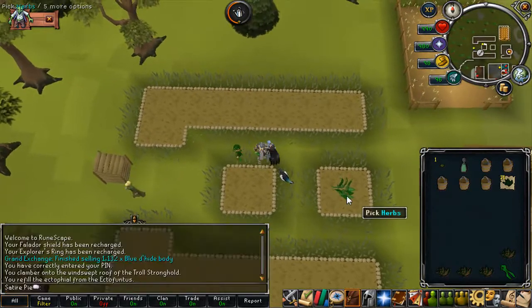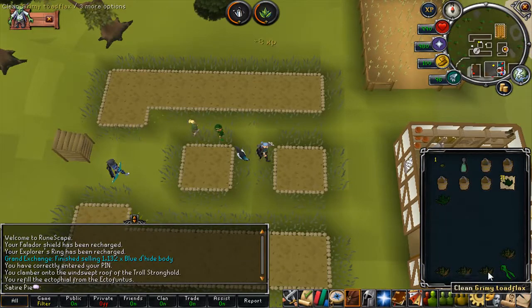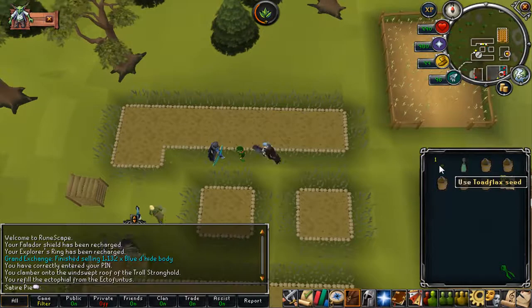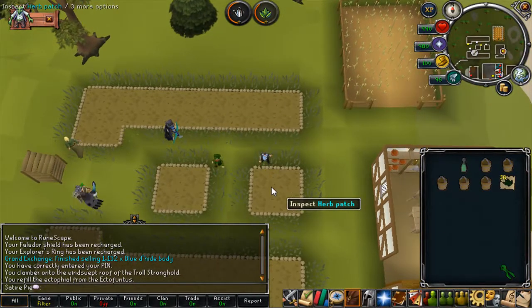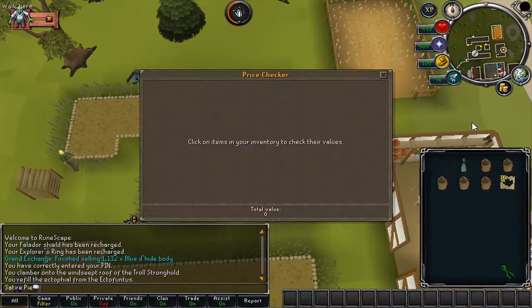I think the higher your farming level, the less chance of your herbs getting diseased — I'm not 100% sure but I would imagine so. Let's give all our herbs to the leprechaun to note them, and then plant your seeds for the next run.